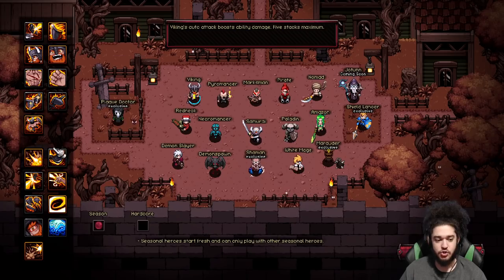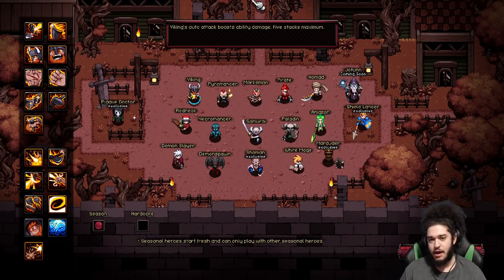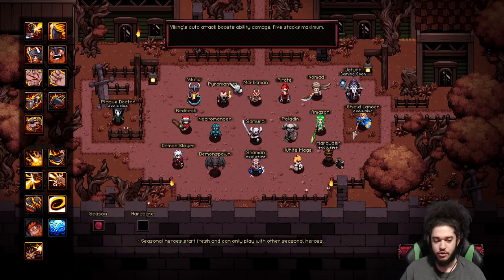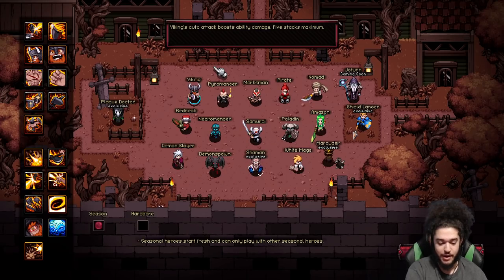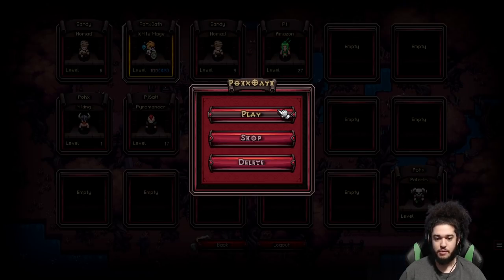Each class now has two skill trees — previously there used to only be one. The skill trees are not crazy customizable; they're pretty bare bones, which is something they want to work on. I've talked with some of the balancing developers and they said a lot of classes are not in the right spot right now, but they just put out the two trees as a starting point. Classes are still pretty cool — they're basically based on elemental types, so certain classes benefit from certain elements. As an example, we are playing a white mage.